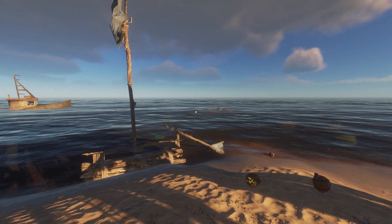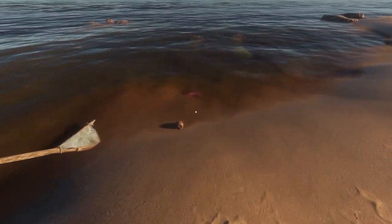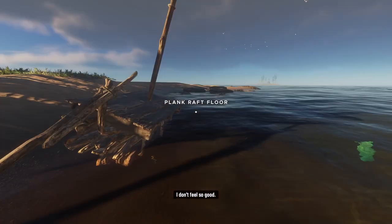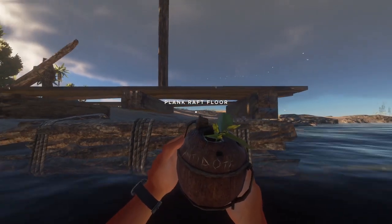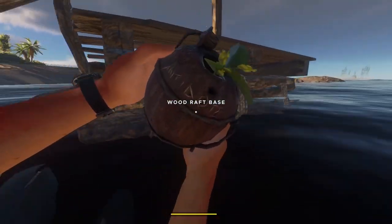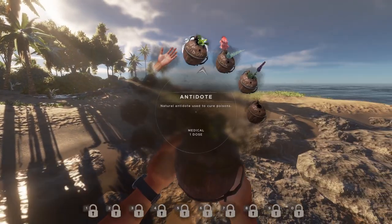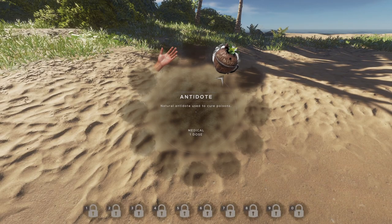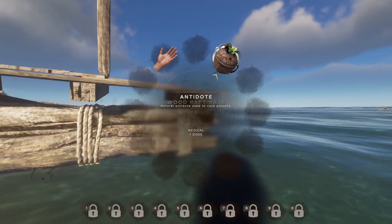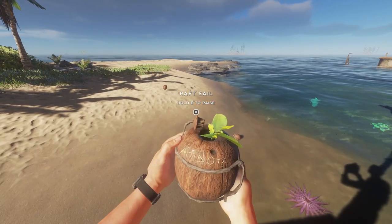Tip number four, and this one is a doozy — not a lot of people know about this. This is the infinite antidote hack. Get poisoned, and you do need an antidote, but what you also need is a boat. When you climb onto a boat, it gives you an animation. During this animation, you need to drink your antidote. And my poison is cured, and I still have my antidote. I'll show you again — the only thing on my person is one single antidote. Hold space, click the button while you're climbing, and I am no longer poisoned and I still have an antidote.